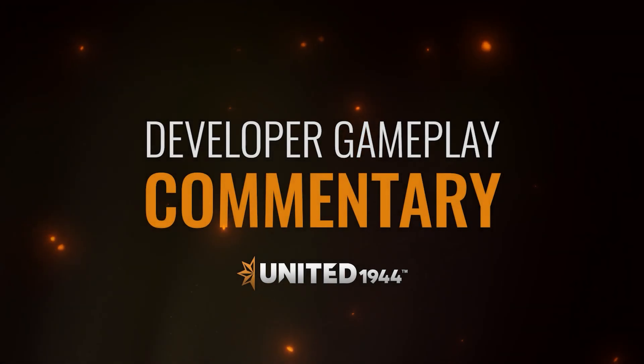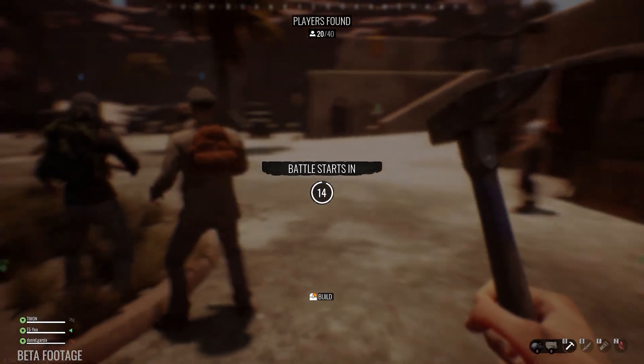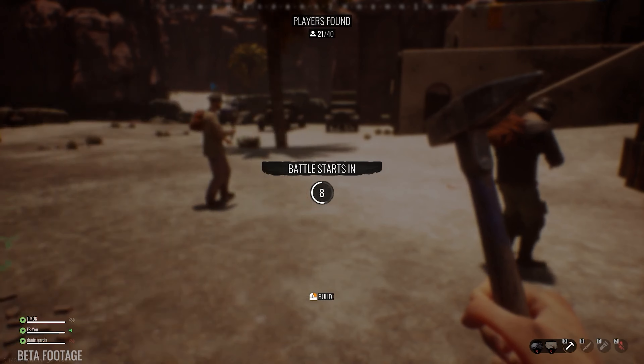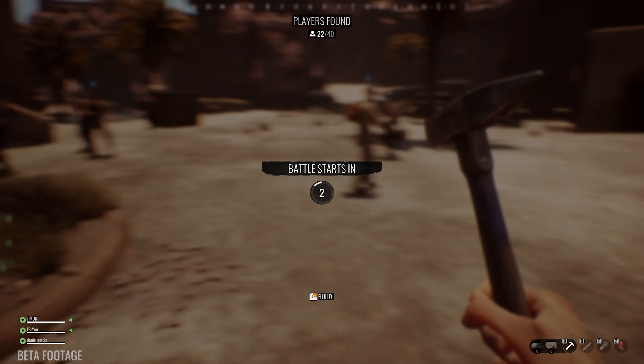Hi everyone, I'm Jake, producer at Novarama, and welcome to the first gameplay sneak peek of United 1944, an impressive WWII shooter that combines scavenging, crafting, building and team strategy. Today we are playing in the North African map, in the game mode Domination. To win this game we have to hold more bases than the enemy, or destroy all of theirs.